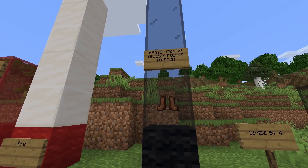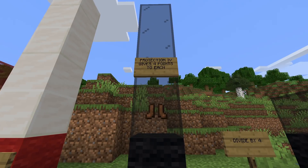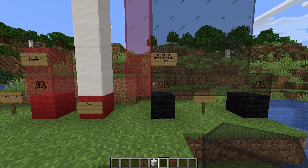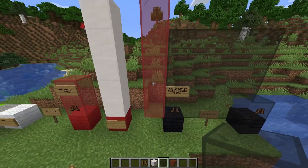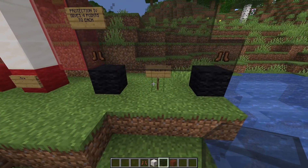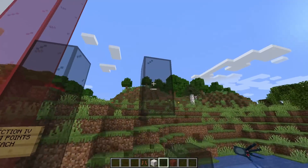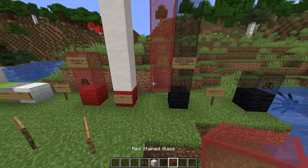Normal protection four behaves differently — it gives four points to each column instead of eight in one column. So leather boots with fire protection four fills just one column, while leather boots with protection four fills all four columns — fire, blast, projectile, and melee. Dividing by four: one piece of protection four gets one block in every column, while one piece of any specialized protection gives two points in just one column.